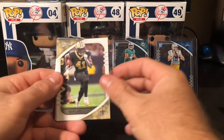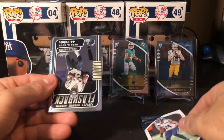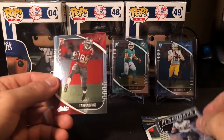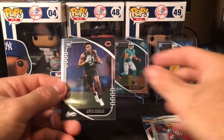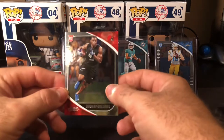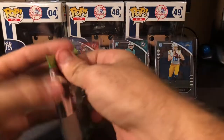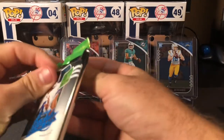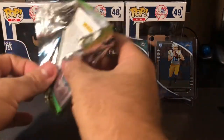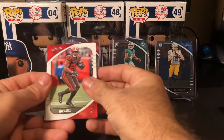May have jinxed it with Thaddeus Moss incoming. Keenan Allen, Alvin Kamara — definitely the first we've had of him so far — Bobby Wagner, a LaDainian Tomlinson Flashback — pretty sweet — Tyler Johnson, Jalen Johnson, Brandon Aiyuk, and a Donovan Peoples-Jones. There should be a relic or auto in here. I think on average it tends to be — probably just one.